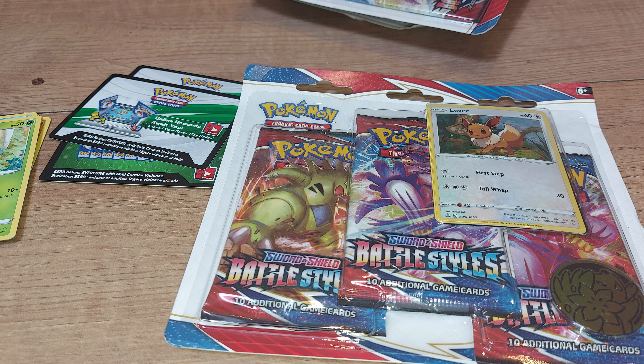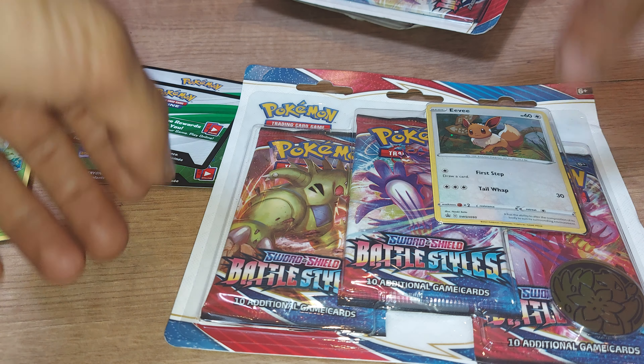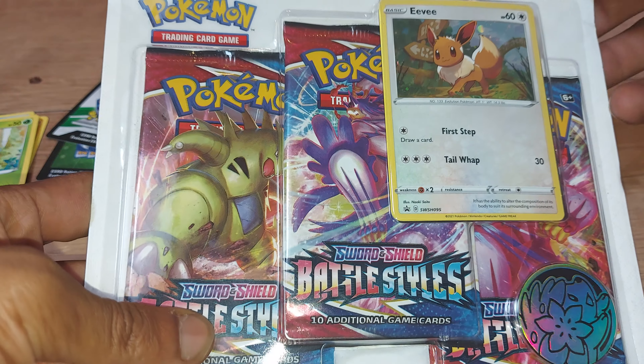What's good? Welcome back to another episode of GNG News. We have a Sword and Shield EV Battle Styles Promo to open.